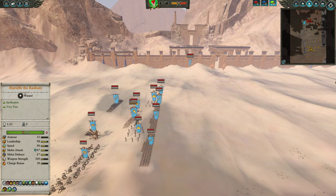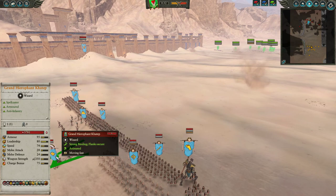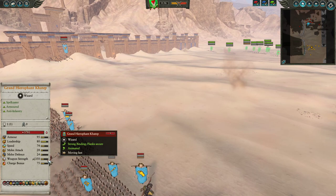Now for my opponent, he decided to go with a bit of a push build, but he did bring a Bone Giant — so a bit of an oddball build with a little bit of everything. For his lord, he's running Grand Hierophant Katep. Not a bad choice. I think honestly any Tomb King lord can work depending on your strategy — there's no bad Tomb King lord in my opinion.